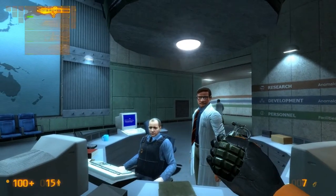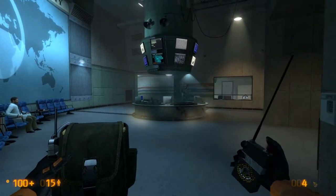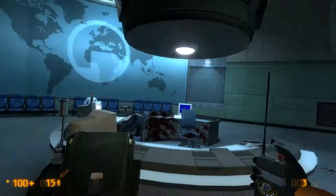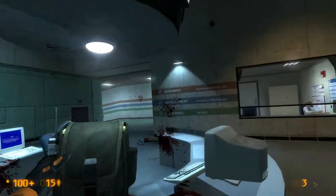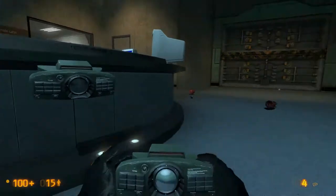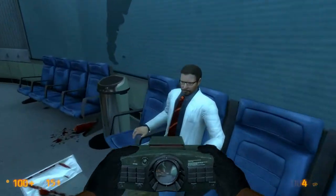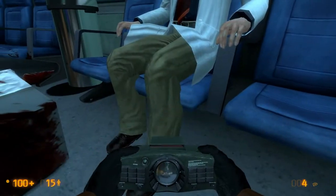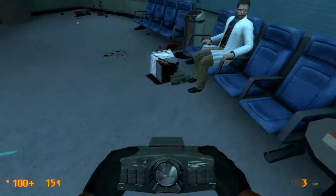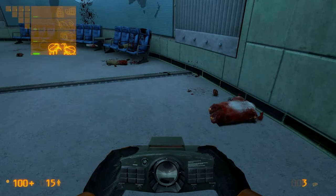Hey guys. Have a satchel. These things were the most useless weapons in the entire game, but they can shut up security idiots. Have a satchel. The laser mine... didn't aim it right. Definitely didn't aim it right. Let's just set it behind him, or under his feet. I want to kill you with the laser mine! That worked out better than expected.